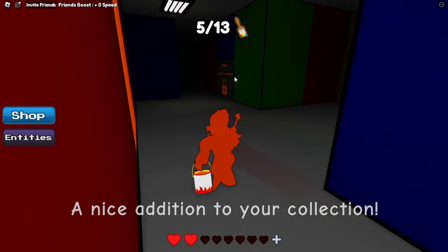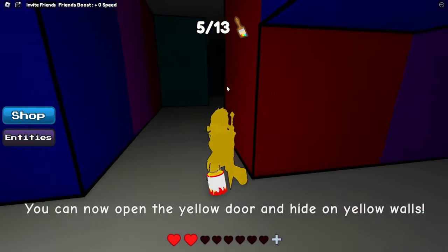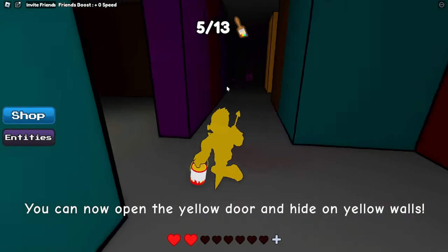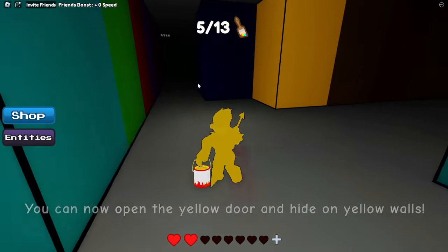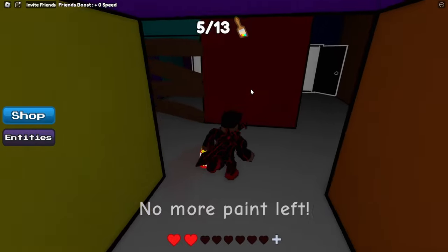Now we're going to go up a bit and open orange door. Nice — now we have yellow paint. Let's go open up yellow door by taking a left, then just go a bit down, and there it is.